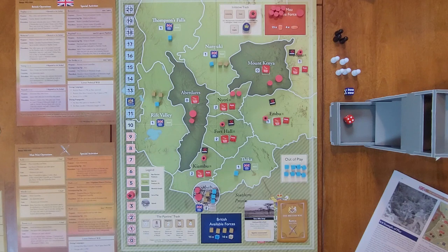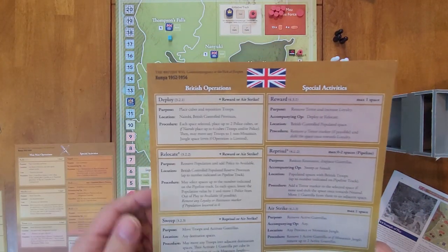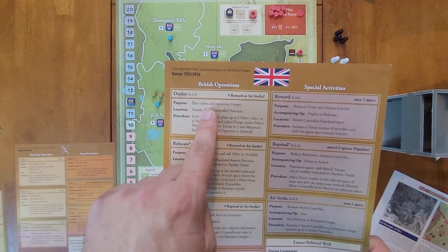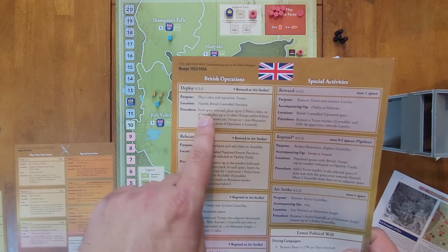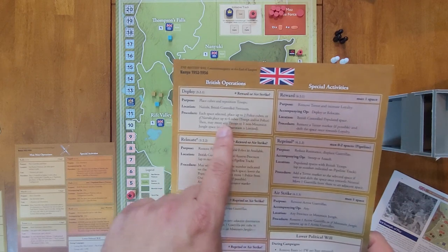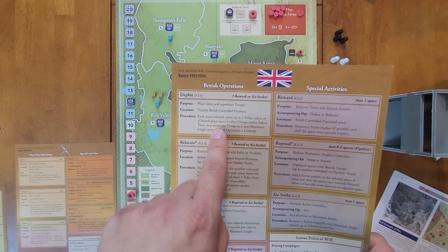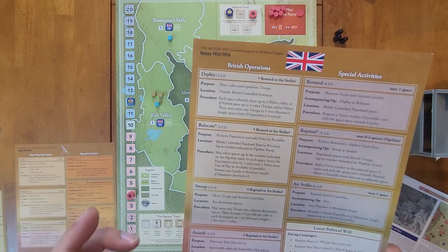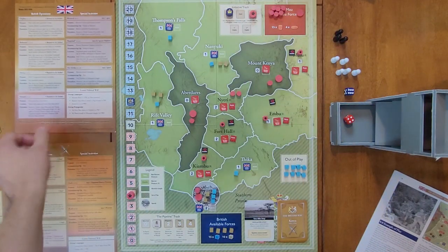Now the British get to go. They can choose from the event or a limited operation. They will go with a limited operation — the Deploy operation. They're going to place cubes and reposition troops: in Nairobi or any controlled provinces, place up to two cubes of police, or if Nairobi, place up to four cubes of troops and/or police, then may move any troops to one non-mountain jungle space even if the operation is limited.